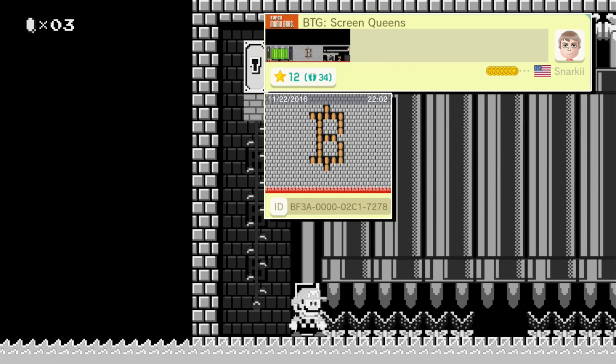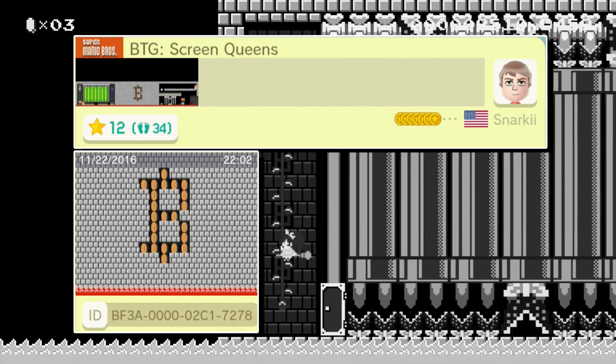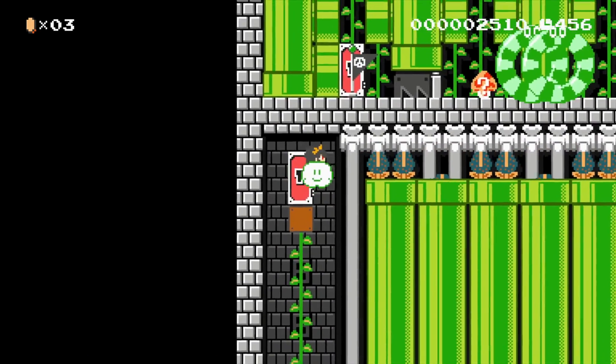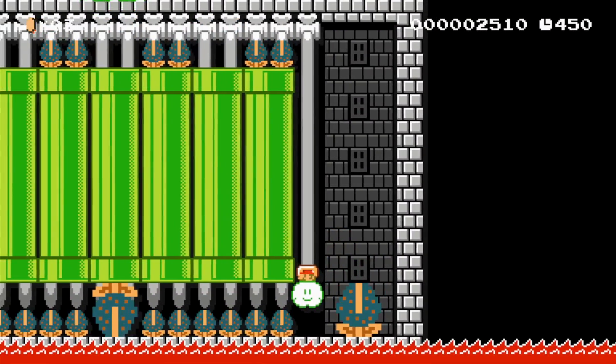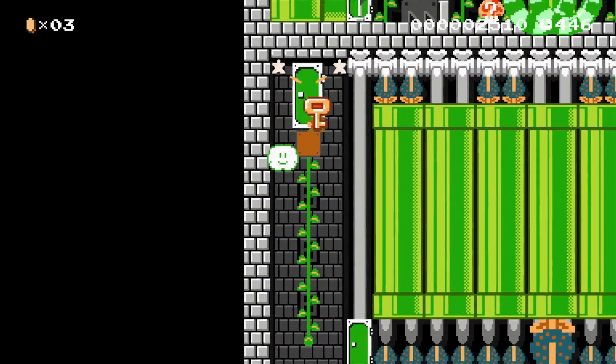For screen number two we have BTG Screen Queens from Snarky. This level can be a little tricky as swooping over to the left off a vine is a little difficult sometimes. You have to be very quick here as well. If you lose this cloud you actually lose, so you have to just take yourself out. But if you do it nice and smooth you can enter the door and enter the next screen.